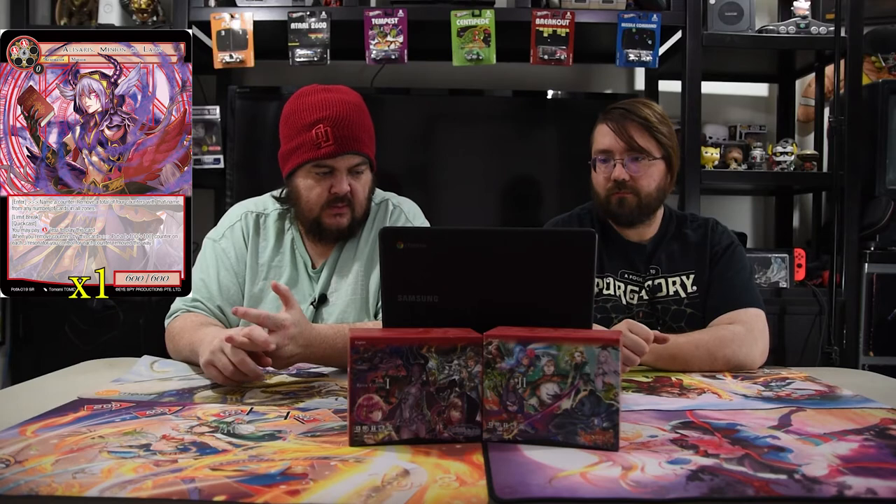Alas Harris, Minion of Lapis is two red for a six/six. On enter, name a counter type and remove up to four counters with that name from any number of cards in all zones. With Limit Break, he gains Quick Cast, you may pay one red less to play him, and when you remove a counter with this card, put a one/one counter on each J-resonator you control. He's mainly there so when you judgment Gil Lapis, you can go get him.